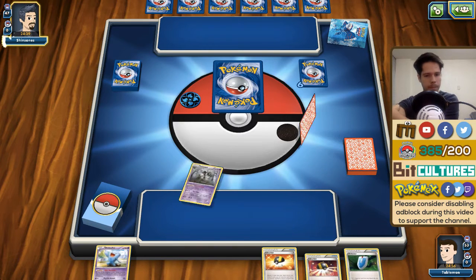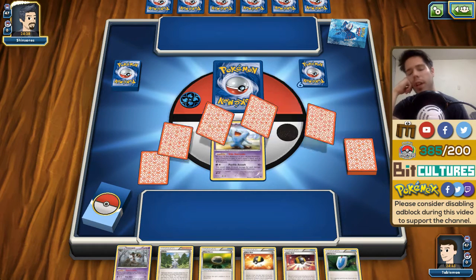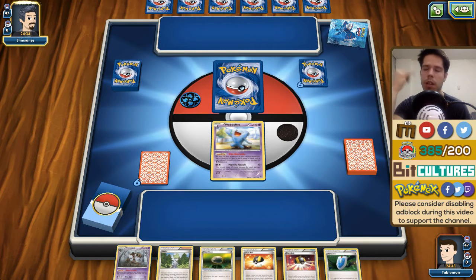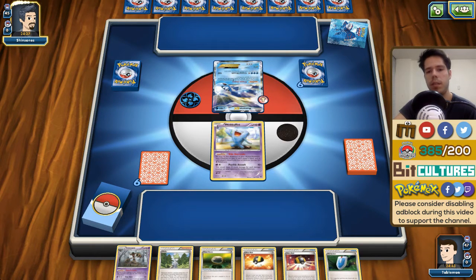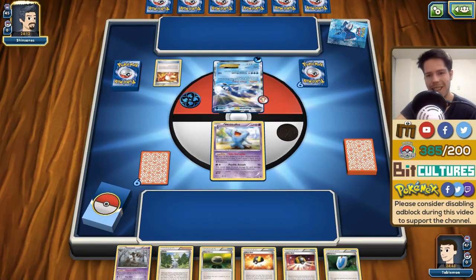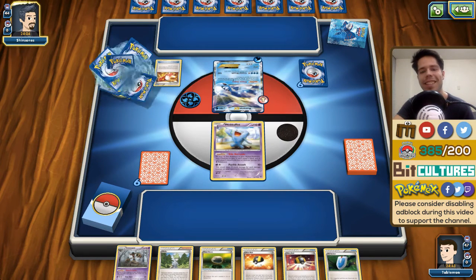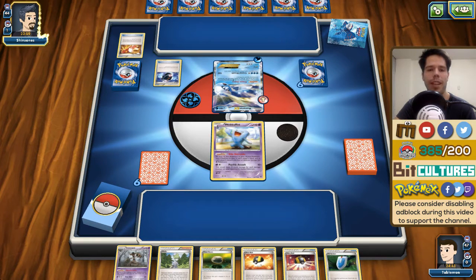Giving him an extra card off of the mulligan probably increases the odds, but we actually get really lucky and start with one of our two Wobbuffets — that means no Shaymin, no Jirachi, no Blastoise, and no Keldeo abilities. What is this — 'Each of your Pokémon that has any Water energy attached can't be paralyzed.' Crystal Breath, 160 damage... Aurora GX? Why would you run that in a Blastoise deck? I hope this is a Blastoise deck.